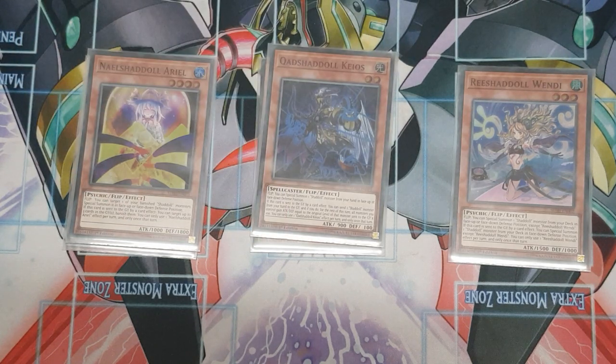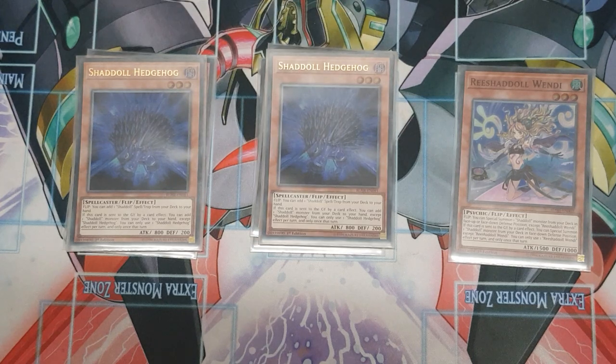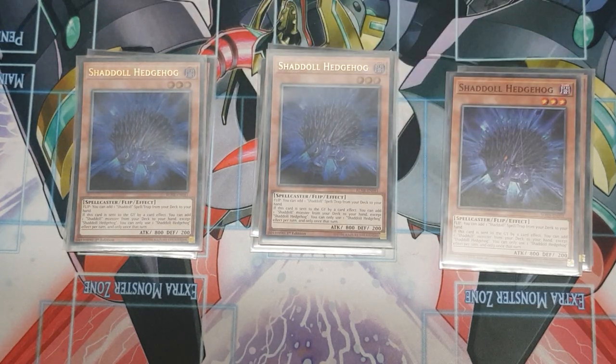We've got one Chaos — the flip effect special summons a Shadoll from the hand, and if sent to the graveyard by card effect, it boosts monsters on your side of the field by 100 attack and defense for the level of the Shadoll monster sent. It's not great, but it's a Light target and nice to have in a pinch. Moving on to the old Shadolls: we're playing three Hedgehog. His flip effect lets you add a Shadoll spell or trap from your deck to your hand, and if sent to the graveyard, he gets you a monster from your deck.